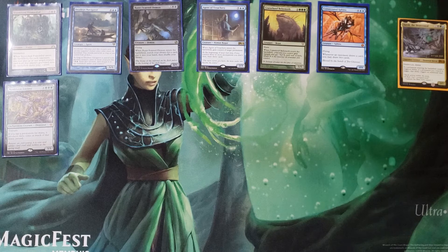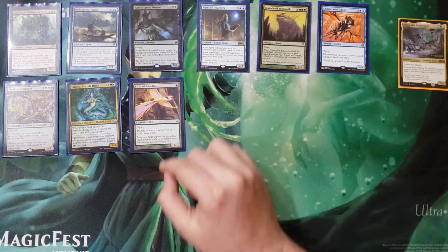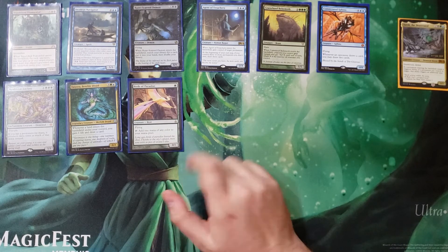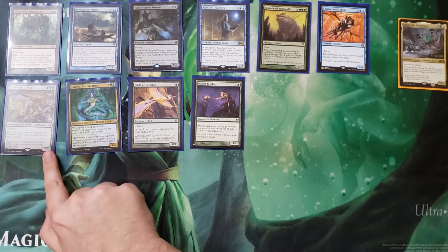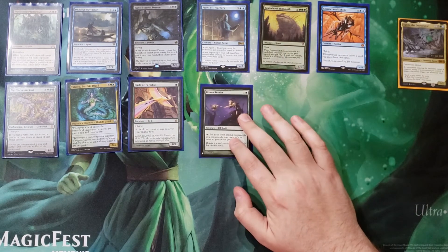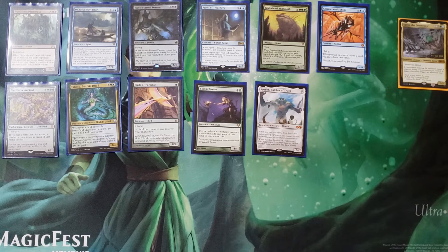Tatyova — we like drawing two cards and gaining two life for every land that comes into play. Birds of Paradise: early ramp, early value, early blocker. It can still block a dragon as long as it doesn't have trample. Bloom Tender — we like mana. With Yarok and reanimating everything on board, you have a chance for this to bring you five mana in a turn. We also have Kozilek — he's in here so whenever he's milled or goes to the graveyard, I shuffle my entire graveyard back into my library.